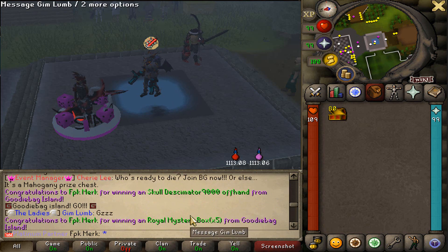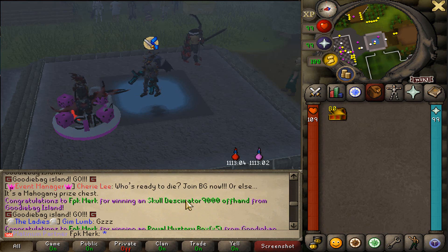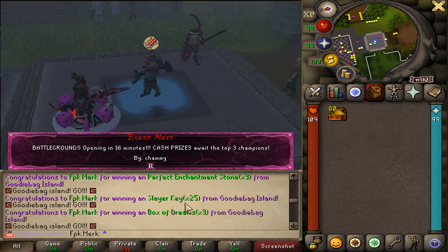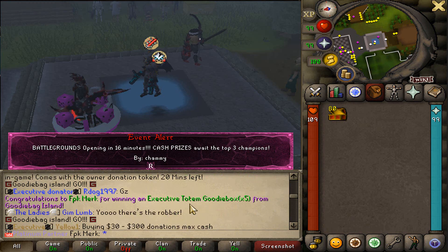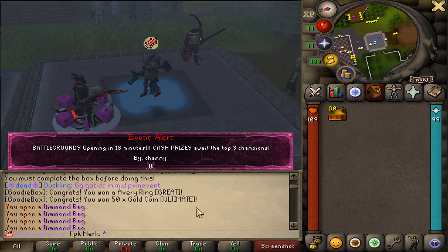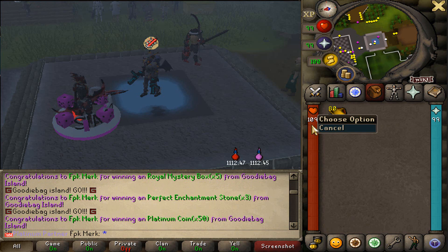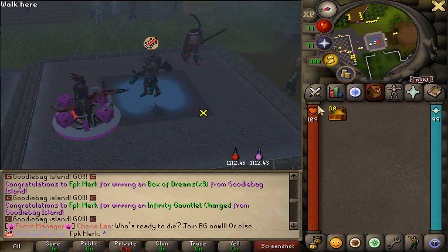We got all these items - look at that season four best, superior slayer invites, sponsor tickets, gold deskimator 9000, 50 platinum coins, Thanos pet, Emperor's ring. Yeah, the goodie bag island is very OP. But we are also gonna be opening up 80 box of treasures - let's see what we can get from these.